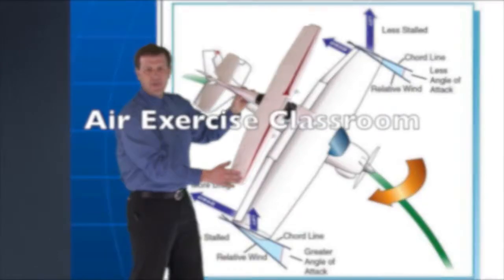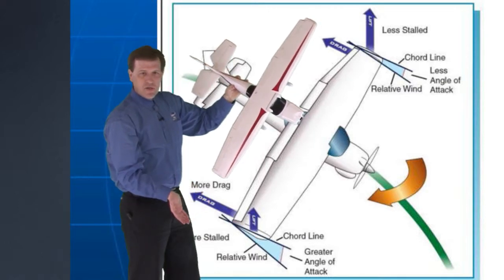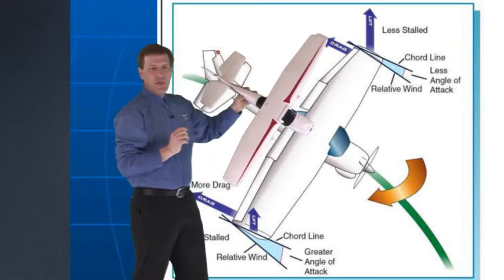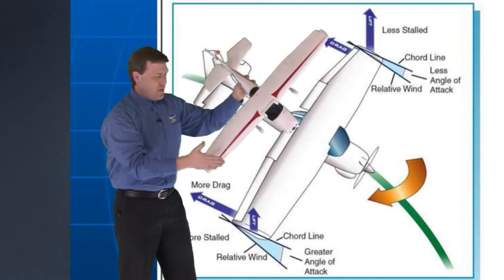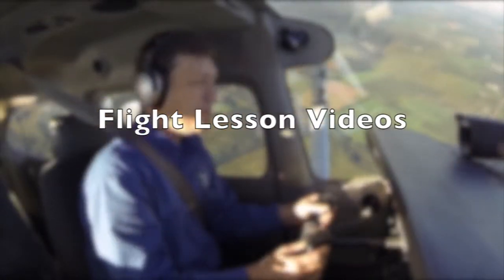That describes the role in a spin, but remember to take a look at this drag arrow. This drag arrow right here is greater than this drag arrow way over there. As a result, as this wing drops it's also going to get pulled backwards, so off we go towards the west.